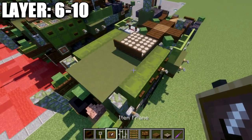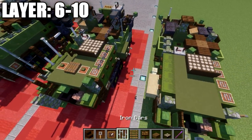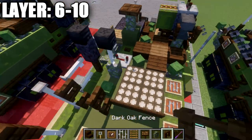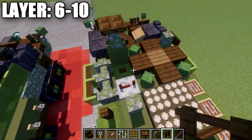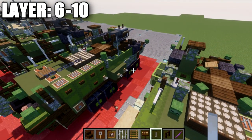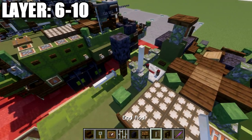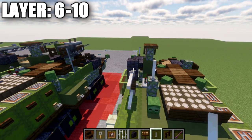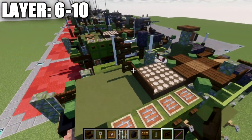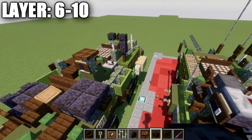Place a row of four item frames with iron bars in those frames. Add a mossy cobblestone wall, a dark oak fence post to the sides, and a zombie head. Then place end rods in a row going back, a polished blackstone wall on top of the fence post, and an end rod on top of the mossy cobblestone wall. Place an end rod off the polished blackstone wall, two end rods up, and eight dark oak fence gates opened toward the front. On top, place wither skeleton skulls on the wall and end rod.